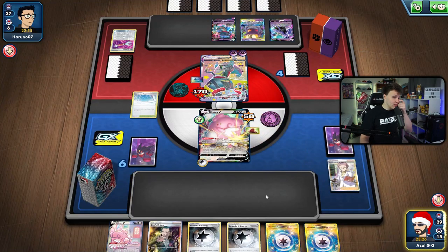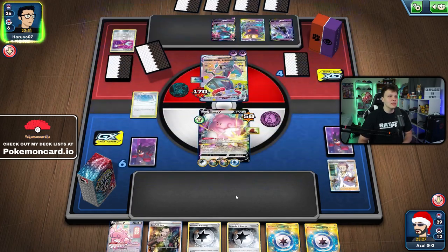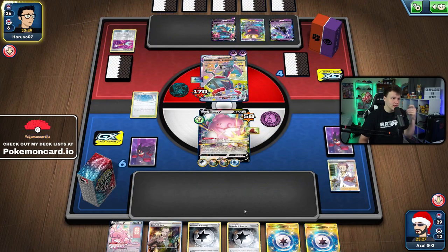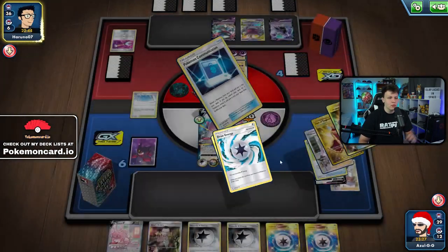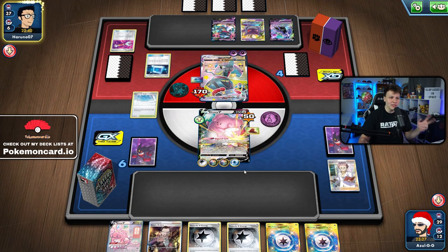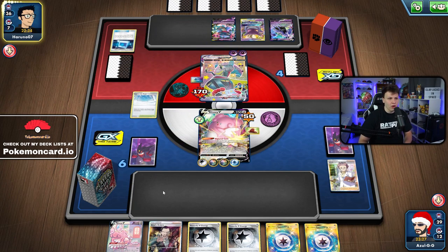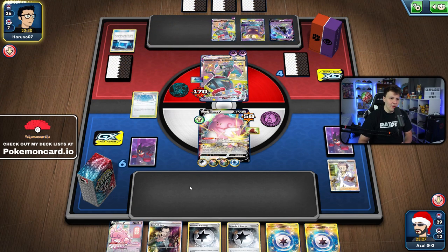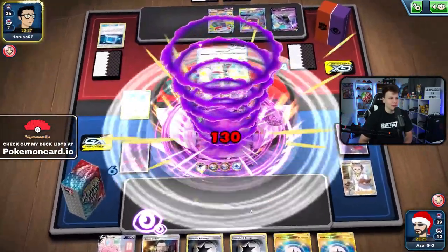Aurora, Aurora, and Weakness Guard — if we get some Suspicious Food Tins we can do a little healing. I don't want to bench the second Blissey yet because if it's on the bench, the opponent gets extra value from their attacks hitting it for 50. No Lucky Energy, no draw supporter — that's why Lucky Energy is so important as a constant draw engine in this deck.